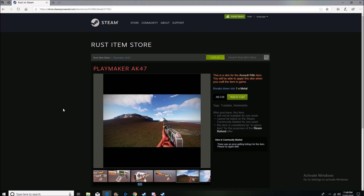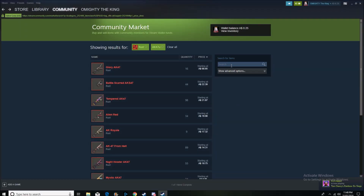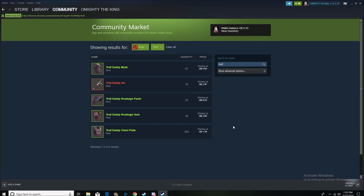Next I want to talk about unique skins — anything related to a meme or something funny. For example, the Brony set was an extremely successful set. If you invested in it like I did, you made a lot of money. Another example of what I call 'troll skins' or 'meme skins' is the Troll Daddy set, which is a relatively successful set.